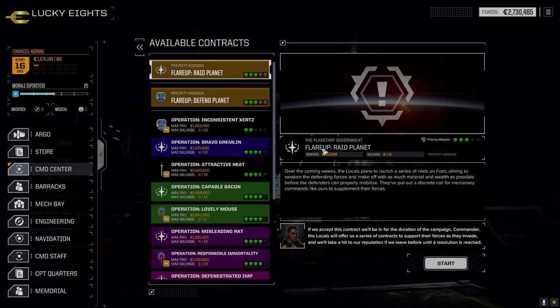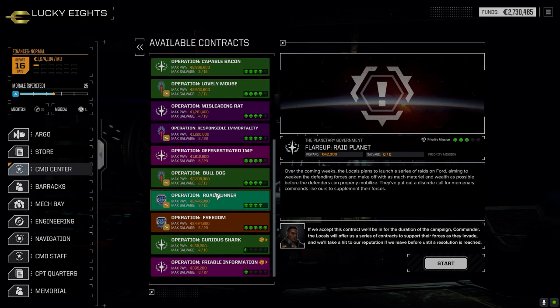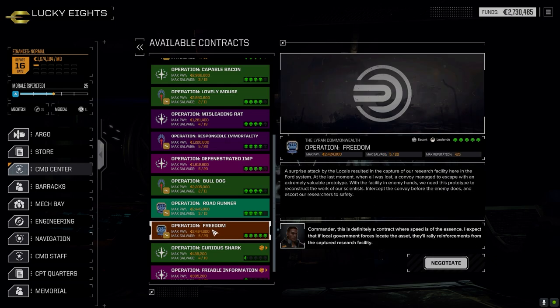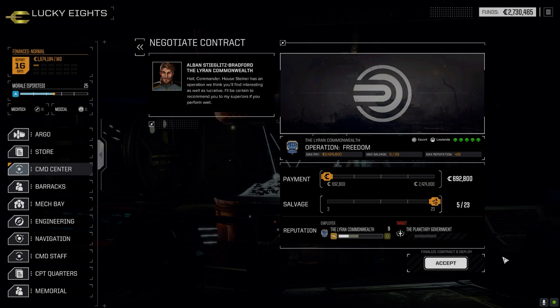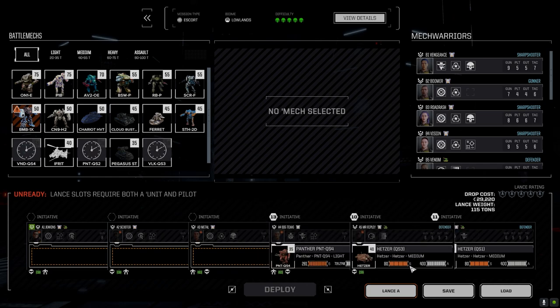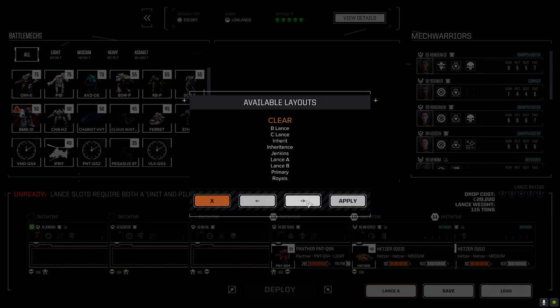After yesterday's bust, let's go take a good mission today. Going to the command center — we got more stuff opened up. What are you, an escort mission? Five skulls, valuable prototype. This is against the locals at five skulls. What do you think the chances the locals have quicksell? Let's find out. It's a five, might as well go for it — I think we can handle this with our secondary lance, B lance.